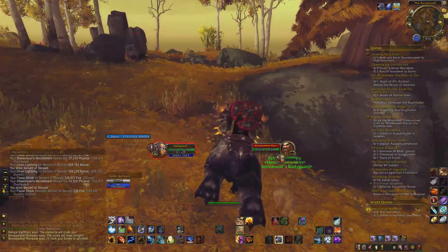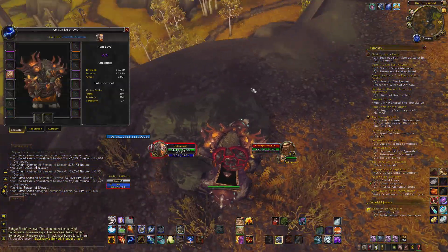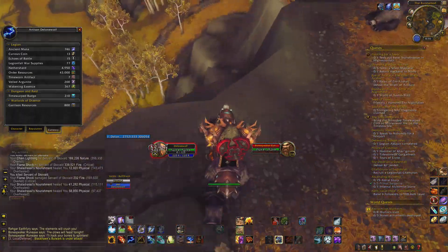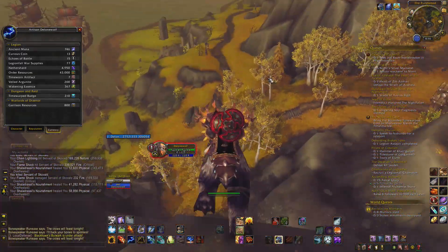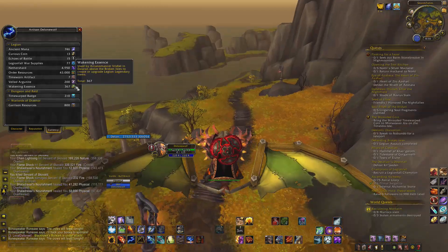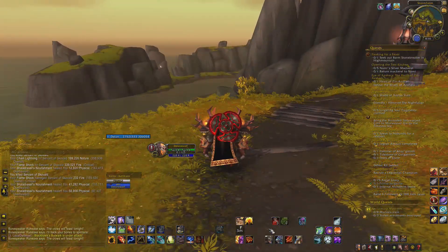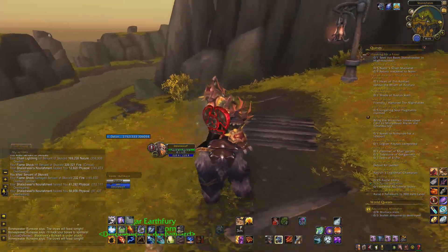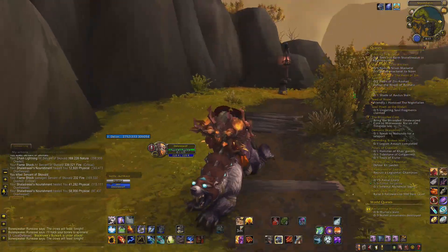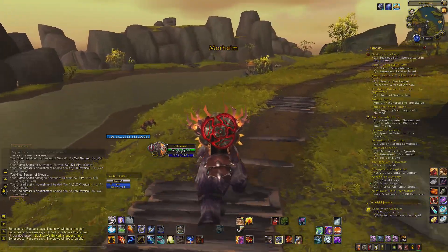Another thing that always drops from these reward boxes is a currency called Awakening Essence. Once you have a thousand Awakening Essences, that's also a legendary you can grab from a vendor in Dalaran. I've actually never been here - this is a pretty nice location although a bit more gloomy than Highmountain, which is still my favorite place to explore so far in Legion.